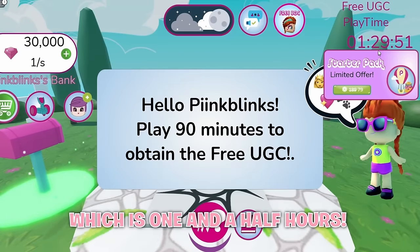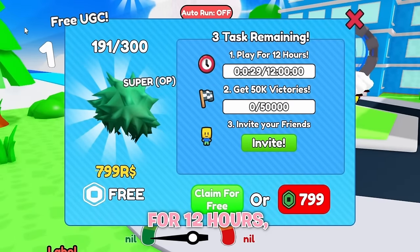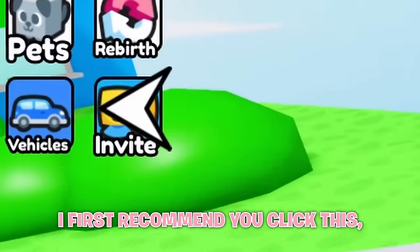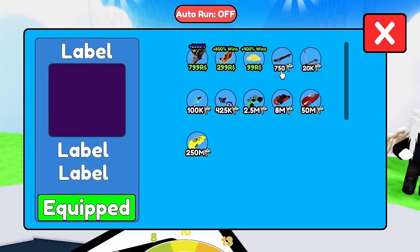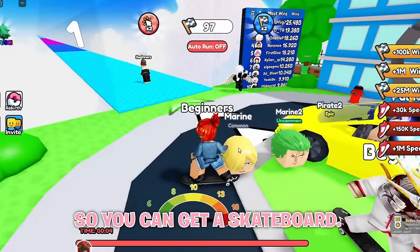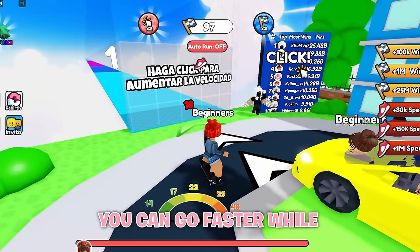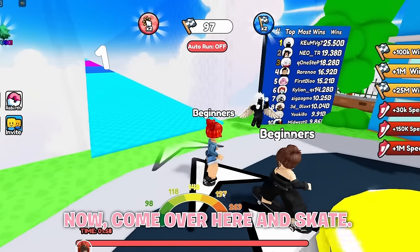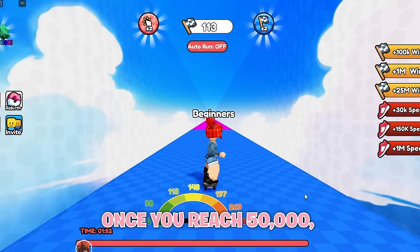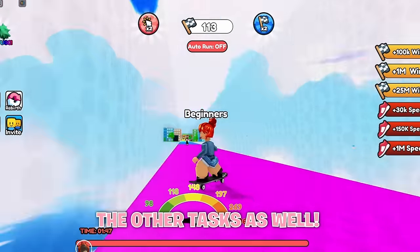Finally, to get this last tier item, you have to join this game. You need to play the game for 12 hours, have 50,000 victories, and invite 1 friend. To get victories, click this and then this to get a skateboard. Once the intermission is over, click as much as you can to go faster while running. Come over here and skate — every time you pass a number, you get victories. Once you reach 50,000, you should be able to claim the free item. Don't forget to complete the other tasks as well.